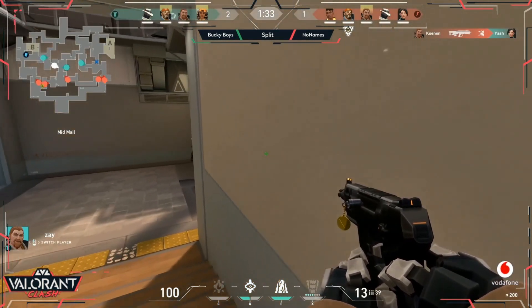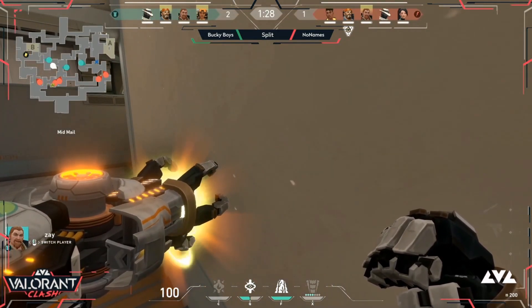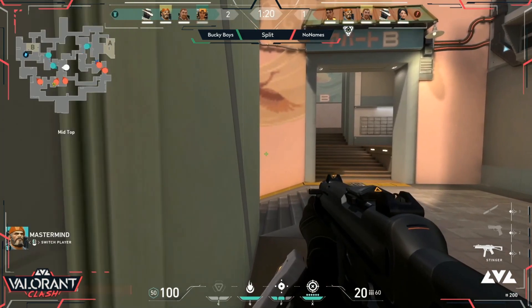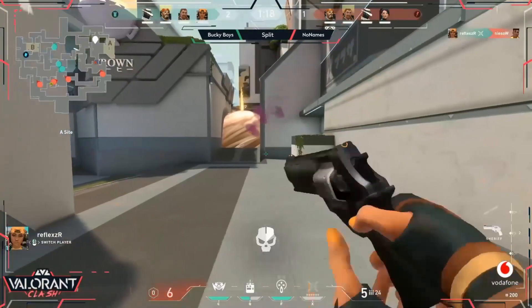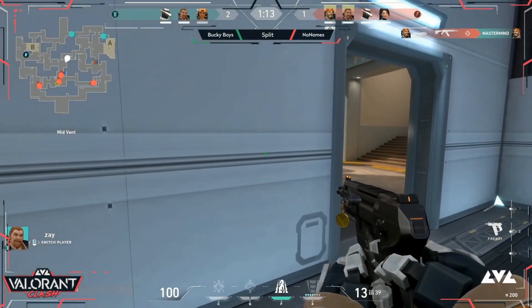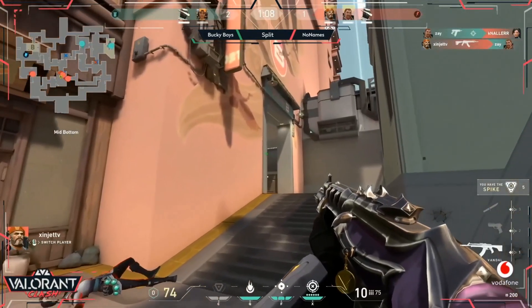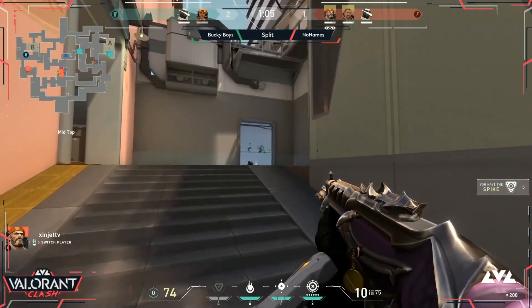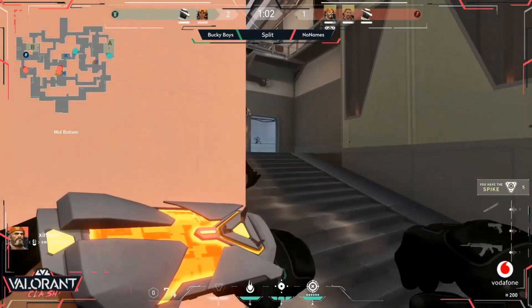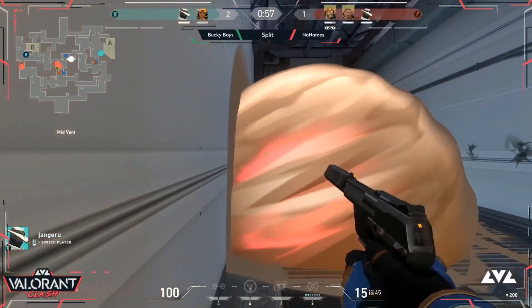A bit of a force buy actually from the Bucky Boys. An early pick comes in for the attackers. We saw a lot of what I was alluding to with Phoenix — if you're decent on that agent you can really set up your own plays. But Raze's rocket is still a little annoying, and another kill in the middle as well. Definitely doing some damage, but it is a man advantage for No Names right now — three versus two — and the attackers had all the money they needed after last round.